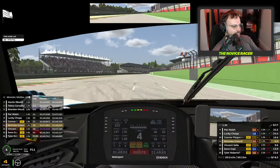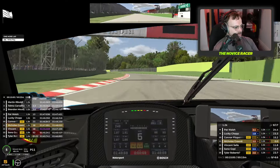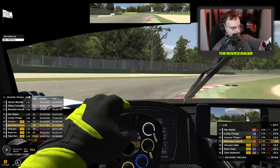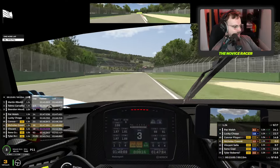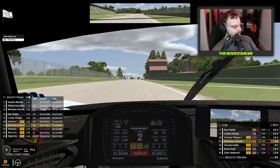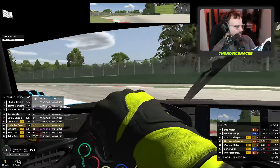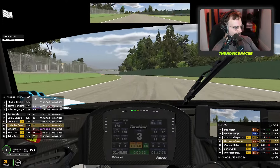Now coming up to the white flag lap, still in P11. There's about a 15-second gap either way so it's going to keep this position. Nicely taken through the first chicane and the left-hander afterwards — this has been a nice smooth lap, very happy with it so far. And it's the last one we're going to be able to do. Through Variante Alta and we're carrying a bit more speed through there now as well, which is nice to see.